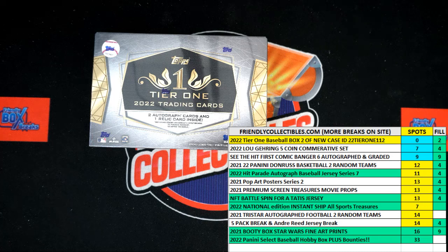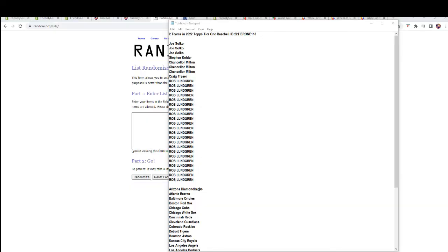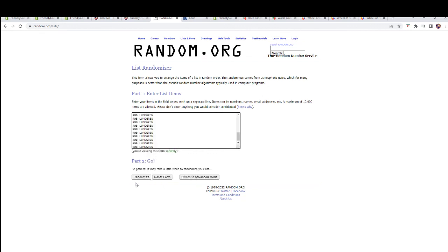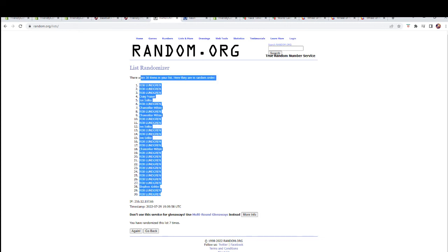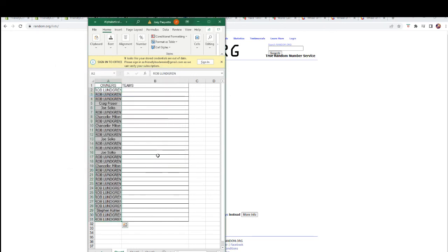Here we go, we've got box 118 of tier 1 about to break. We're gonna get rid of that first. Now we've got our owner names, we've got our team names — gonna randomize them each seven times, pair them up on the spreadsheet, and then we're gonna dig in. Let's switch over now, grab our owner names and then we'll grab our team names and randomize them again. Let's go. Here are our owner names — put a copy, gonna paste and go seven times: one, two, three, four, five, six, and seven. Let's get those pasted in and then go do our team names.